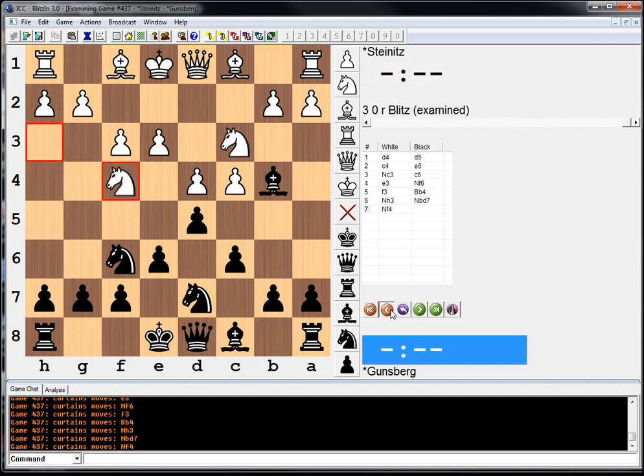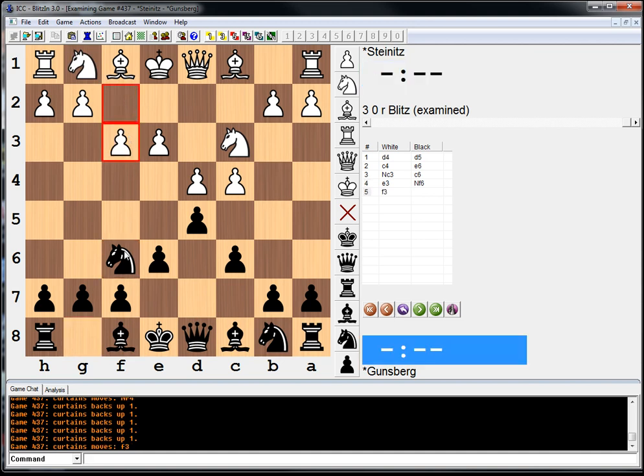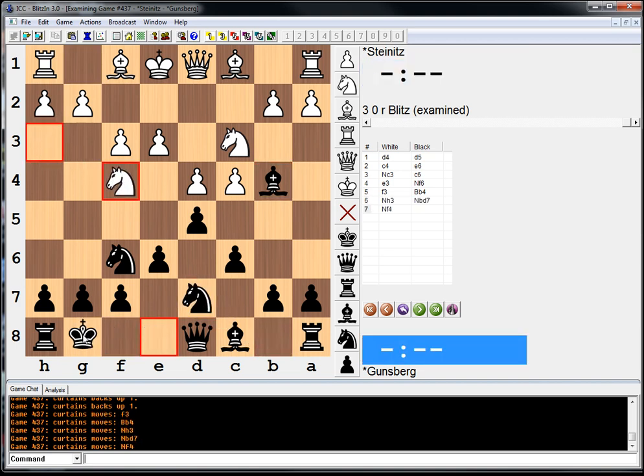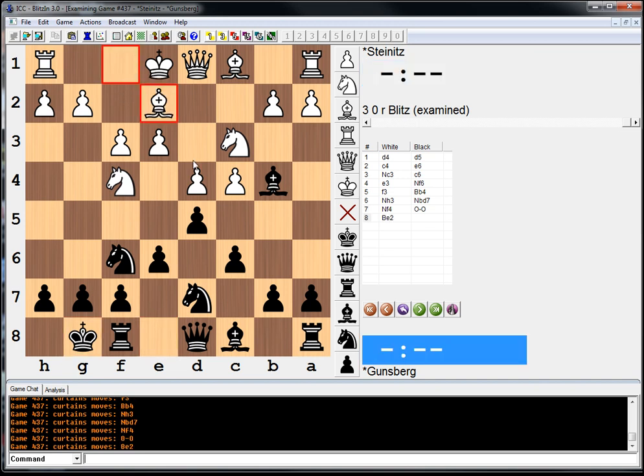If you notice, by the way, Steinitz has played this very strange idea of f3. He's getting a little cocky in his championship state, thinking he can do whatever he wants in the opening, including not developing his pieces in any normal way. So my question here is, black to move — what would you do? Pause the video and try to figure it out.